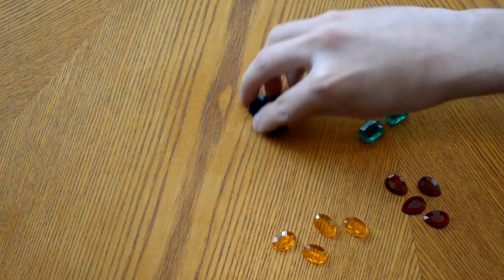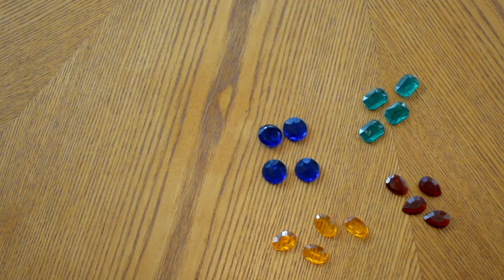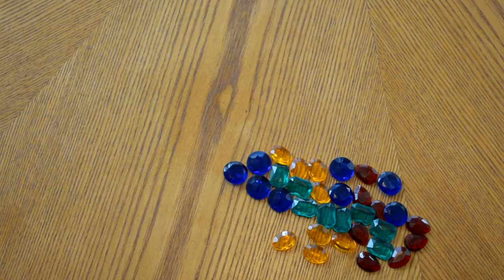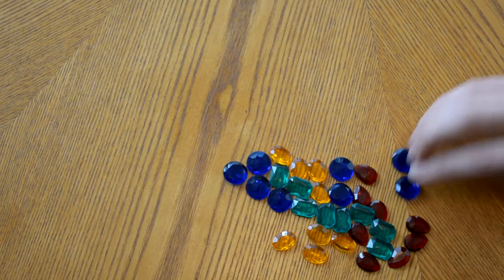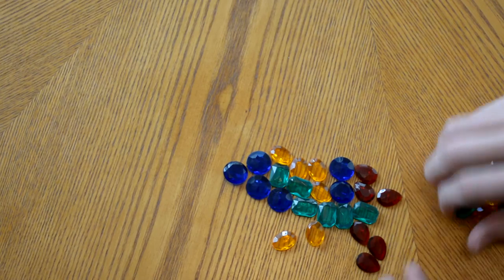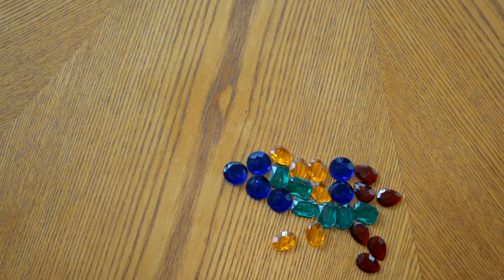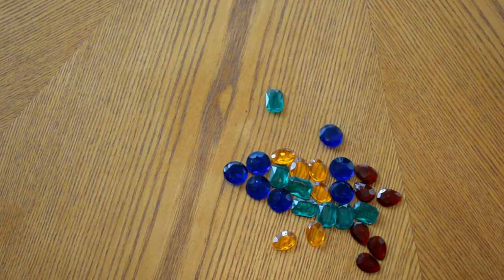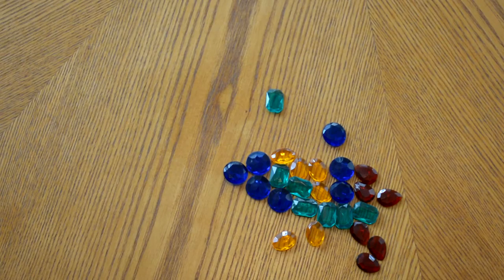The next thing we're going to do is make our reserve pile of gems. For each player that's playing the game, you will take four gems of each color. For this game we're going to play as if there were two players, so there will be 32 gems in the pile. From here we will take out two gems of each color and give them to each player. Once the players have them, they will choose six at random and put two back, and the others will go behind their screens.